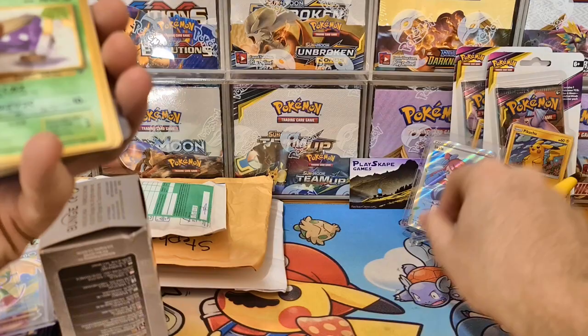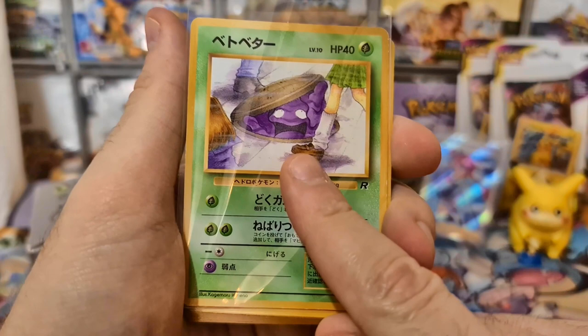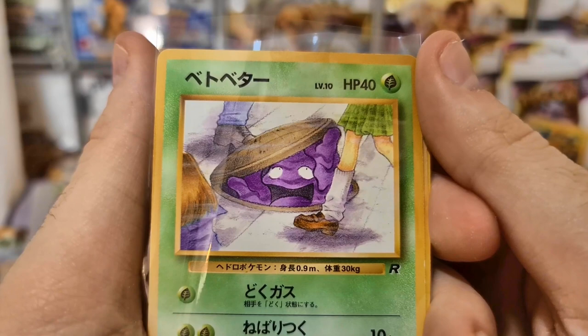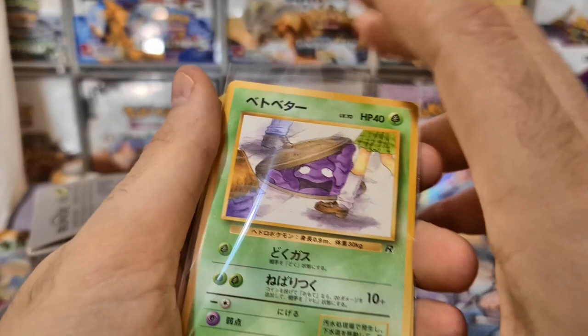Some more cards from my lovely friend Camillo. He's starting to put together a Team Rocket Japanese collection. So this is the banned Grimer - the Grimer is looking, very unfortunately, up this girl's skirt. But in the English version from Team Rocket, the Grimer is looking directly at the camera. So they corrected that for the English release. It values in price - it's like $10-$20 depending on the condition. There's the banned Grimer.